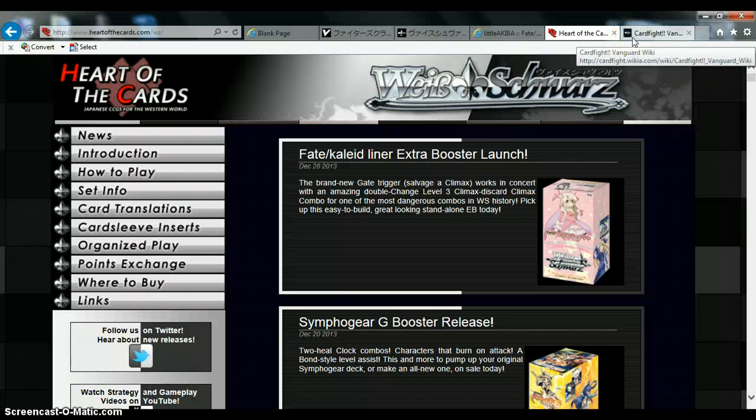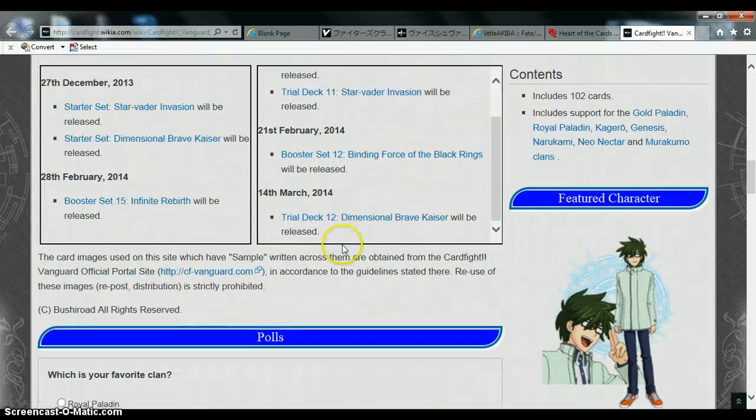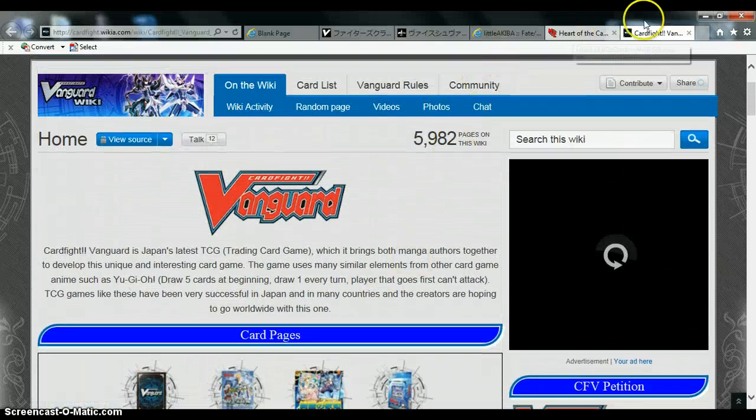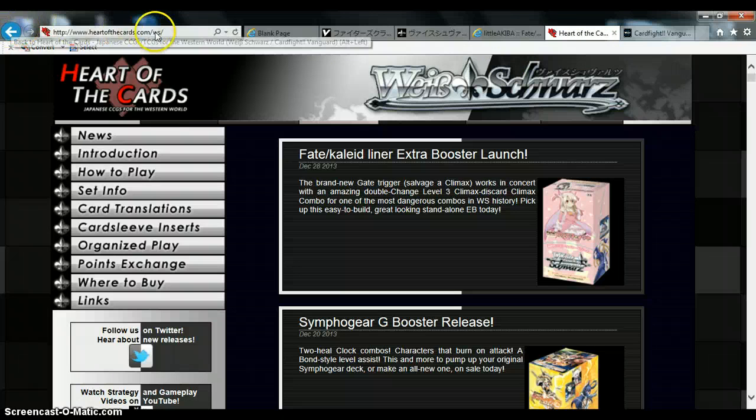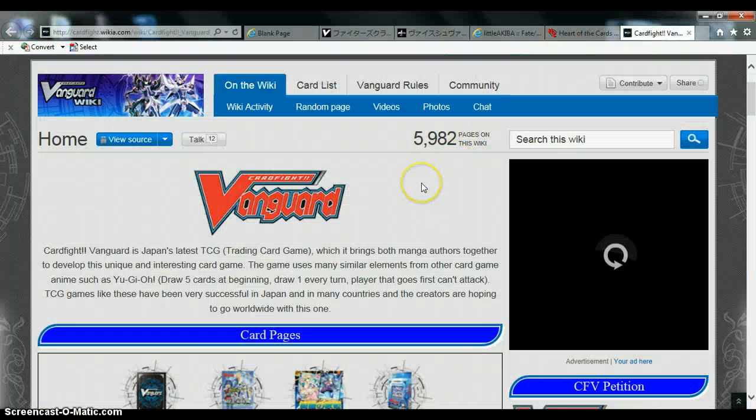That pretty much concludes those resources. For Cardfight Vanguard specifically, I mainly use the Cardfight Vanguard Wiki — cardfight.wikia.com — for the rest of it, because it's pretty awesome: you get to read the lore and everything. I would definitely suggest going to that website. And it's heartofthecards.com slash Weiss Schwarz or slash CFE for the game-specific sections. Little Akiba I've already told you about. That pretty much concludes what I use to check out everything I need for my decks and Japanese meta research.